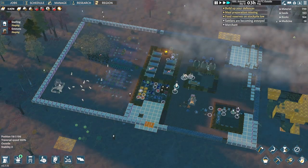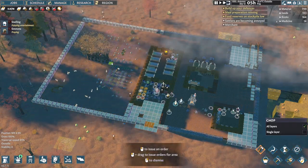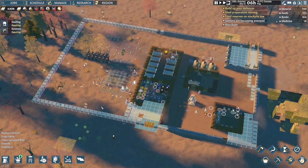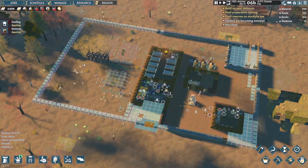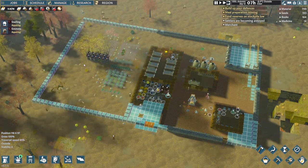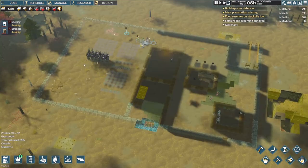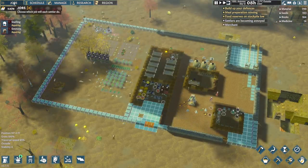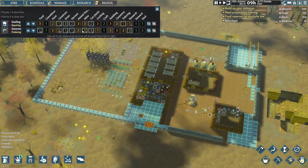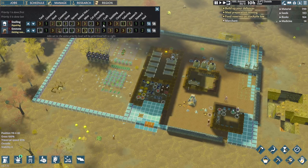I think we should designate all of these trees to be chopped and then replant them — that would give us what we need. They're building all the underpinning, which is good. I'd better prioritise somebody cooking. Get him on cooking, get him off crafting. Snelling is our researcher now.